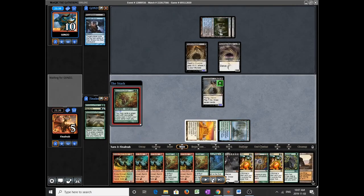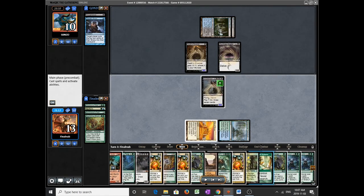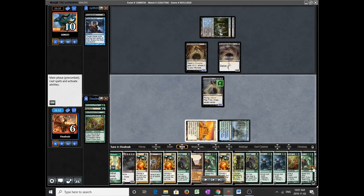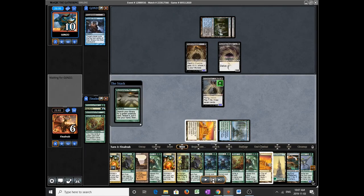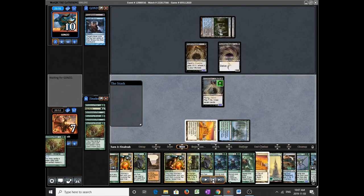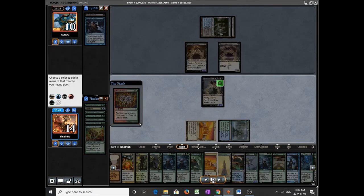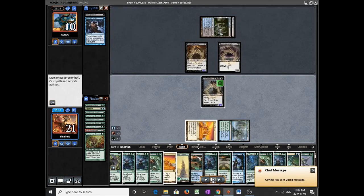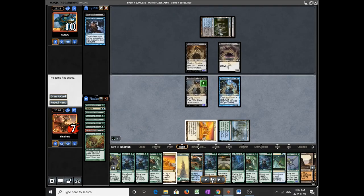We'll get the Worm and draw for 15. There's another access to the Worm so everything else is academic. We draw more, then Manamorphose for the blue for Laboratory Maniac. My opponent commended my exceptional play — by which I mean he or she called me very lucky for mulliganing to 5 with no land. That was pretty amusing. Thank you for your compliment. That's game 1.